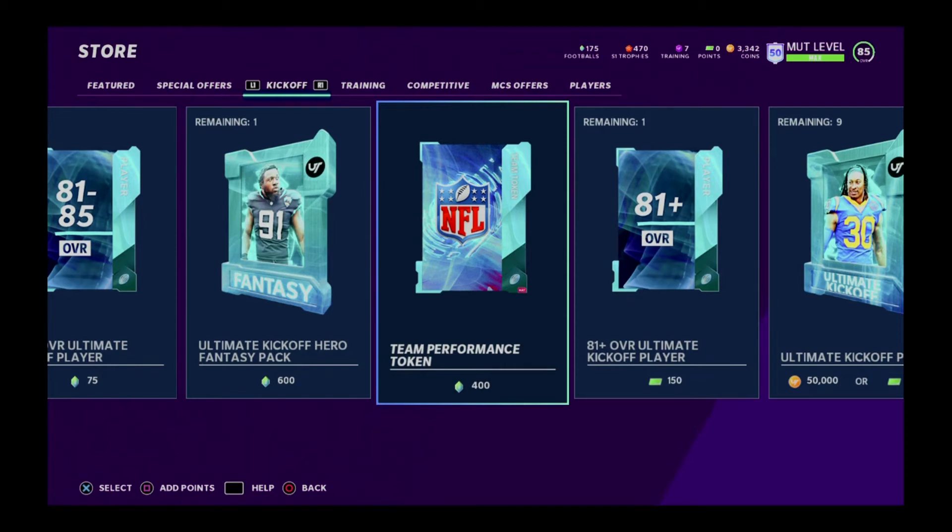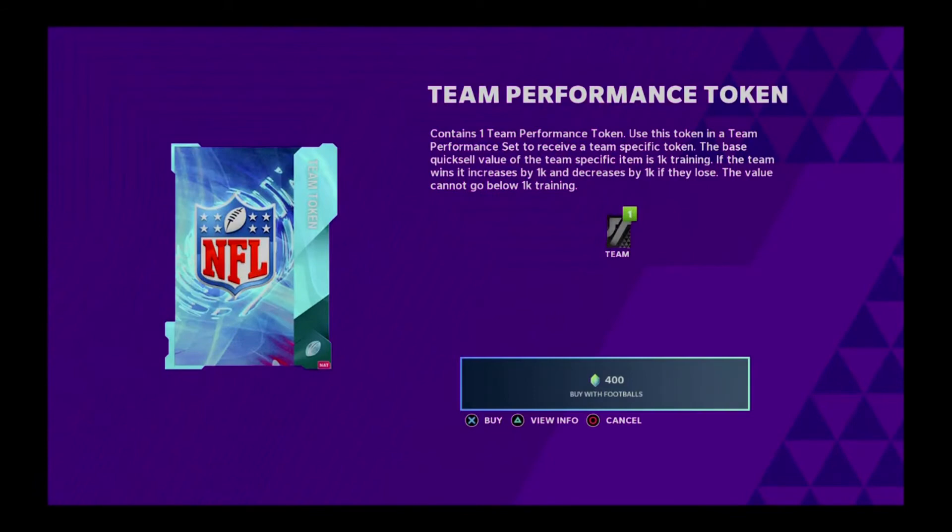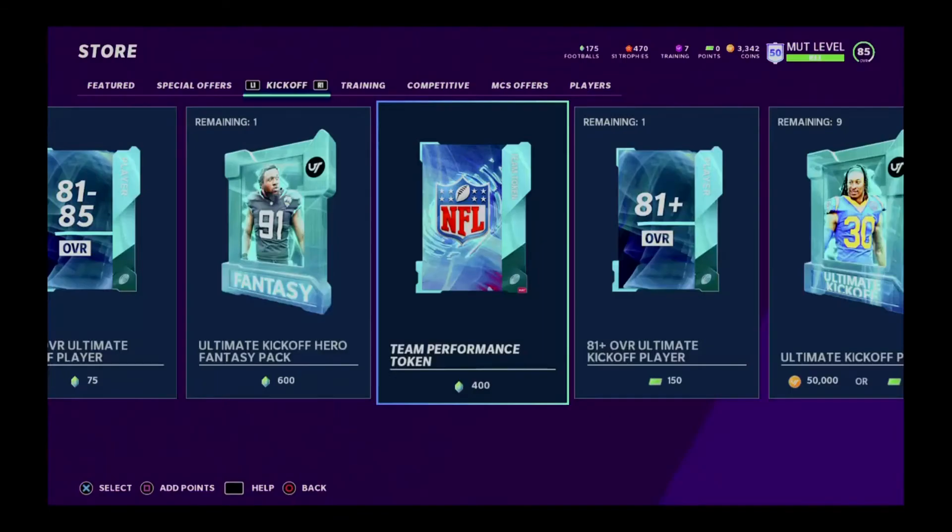They also dropped some interdivisional games that hurt them. But anyway, that's the scoop on team performance tokens — for every game they win, you get an extra 1,000 added; every loss takes 1,000 off; and no matter what, you'll end up with at least 1,000 training. Just by my analysis, for 400 footballs, I've pretty much done everything you can do, and I only have 175 footballs.